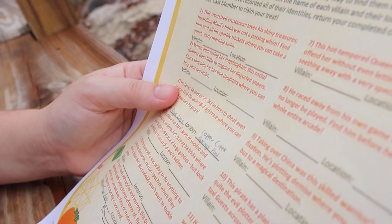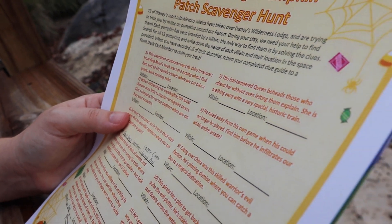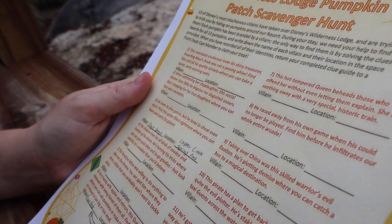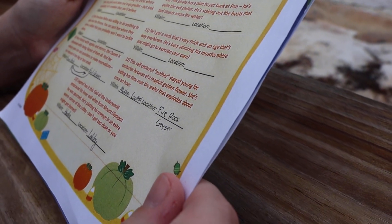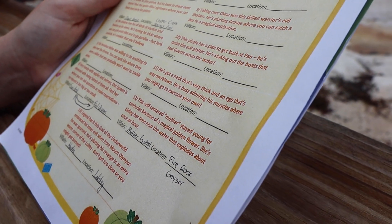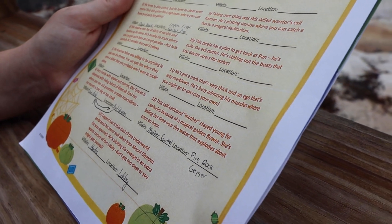Over by the pool — Oogie Boogie — it says he loves to play games but he loves to cheat even more. Find this spider-filled nightmare where you can have pool party fun galore. That was over by the Copper Creek Springs pool. And then where we are right now, the Fire Rock geyser, is Mother Gothel. This self-centered mother stayed young for centuries because of a magical golden flower. She's biding her time near the water that explodes about once an hour. Each clue has a reference to where a pumpkin will be, so just looking at those clues we can sort of deduce where we need to head.